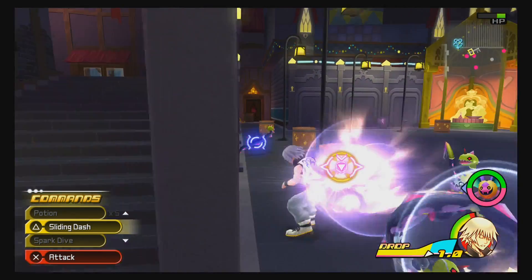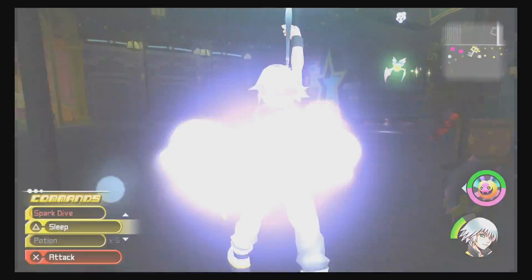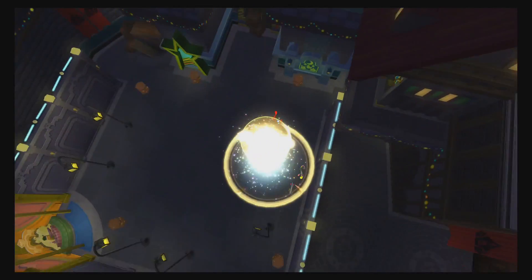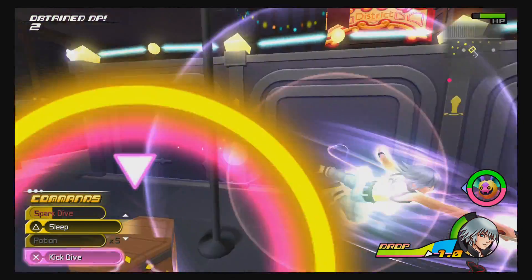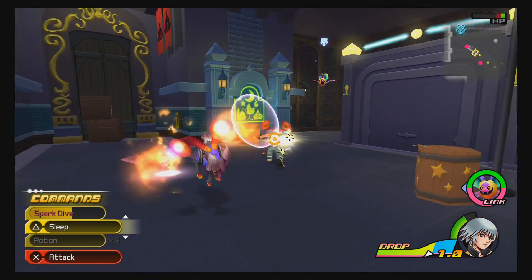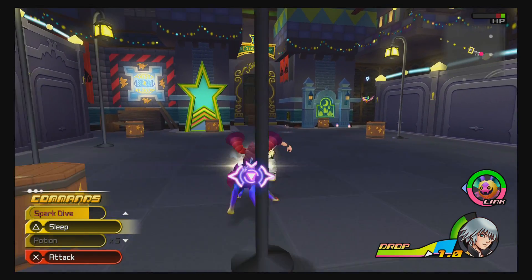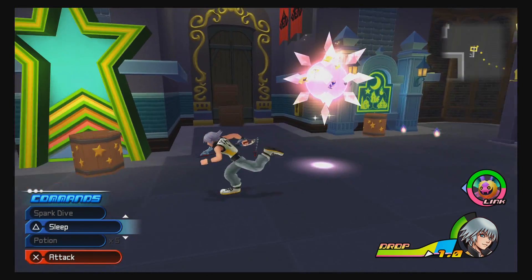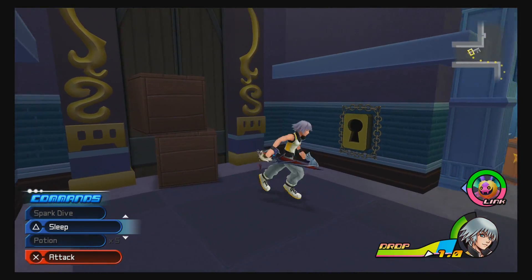Riku seems to be stronger than Sora because I'm killing these guys in regular combos. Throw the barrel at them. It's like - I can understand being in the 3DS version because it stops time and you get to aim, but sliding around doing all this crap seems way too fast to do on little 3DS buttons. Was it even a 3DS game? Now 3DS has been out for quite a while. I haven't fixed this puzzle in Riku's world.